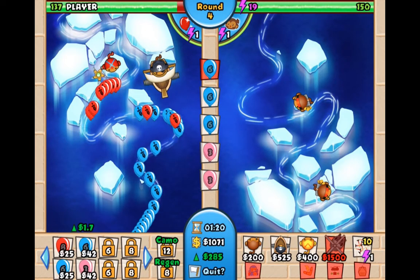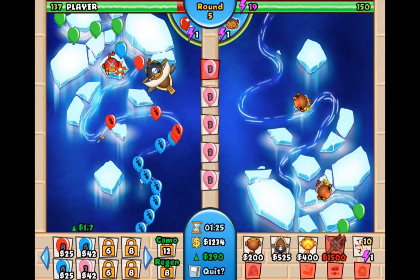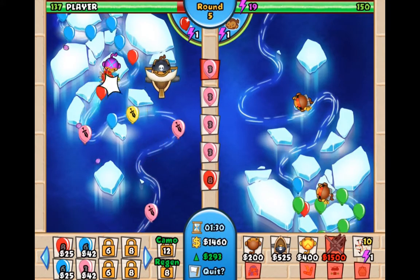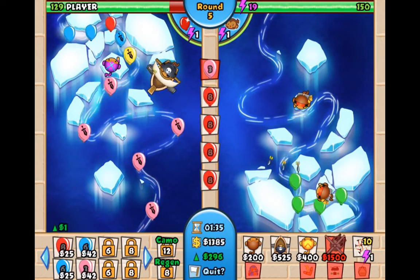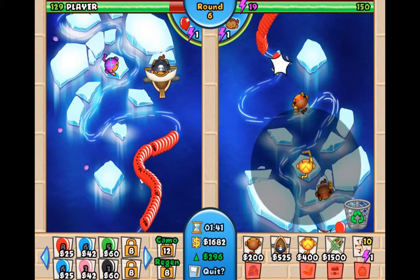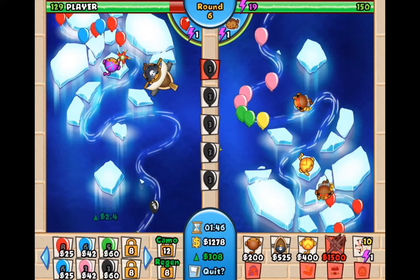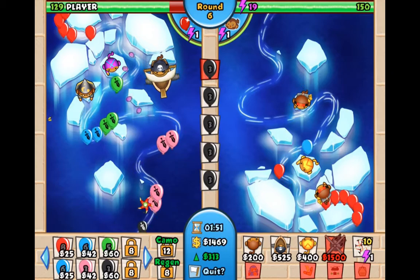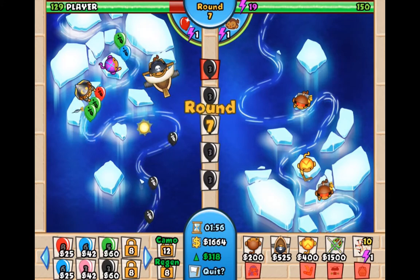I have two or three dart monkeys. Let's send a lot of pink. We got the opponent down to 137 lives — I'm still at 150, but lives don't really matter at the very beginning. When I click on those little balloons it sends them. I bought those little sword things from the store for medallions, which you win from games. I think I'll upgrade my boomerang.